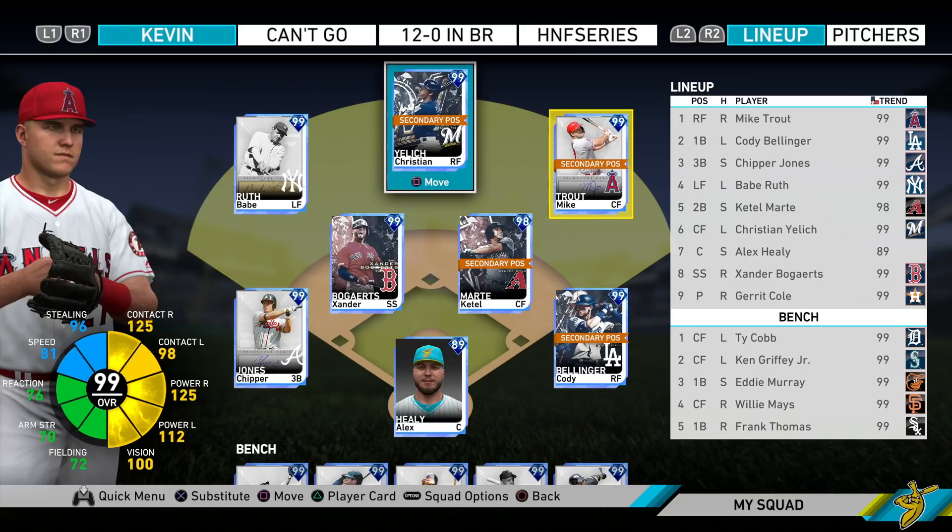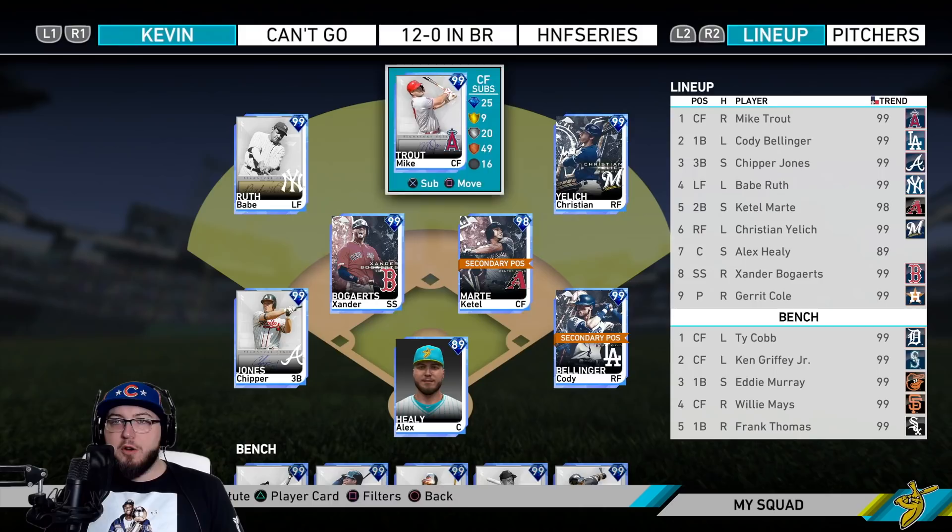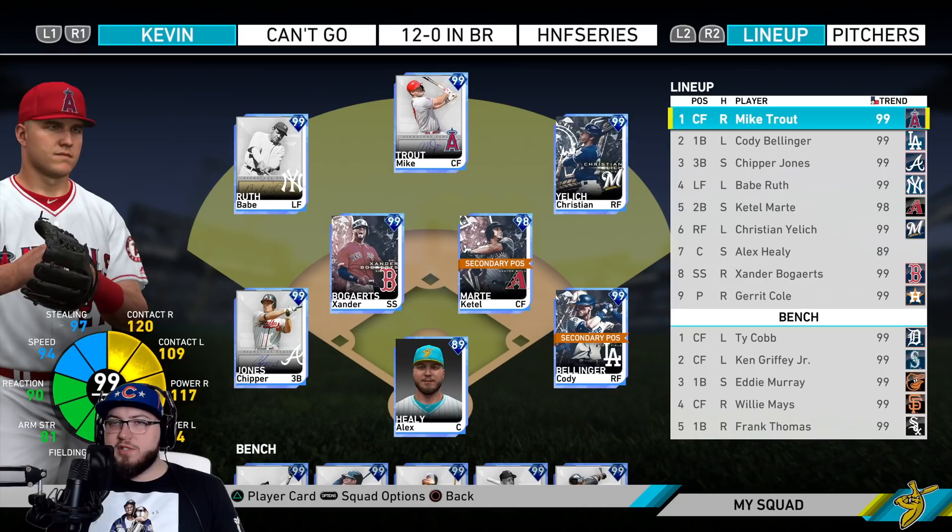He can steal some bags. If you decide to play him in right field, it's 86 fielding and 85 reaction - same with left field - so you'll get diamond defense if you play him in center. The comparison to the live series card: his contact goes up 29 for righties and lefties, his power goes up 12 and 18, vision goes up 21, speed goes up 11, stealing goes up 22, arm strength goes up two, accuracy goes up one, fielding goes up two, and reaction goes up two. So if you upgrade your Mike Trout card, you're upgrading it for the hitting, which is probably worth it.